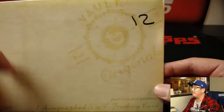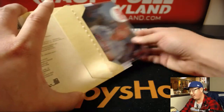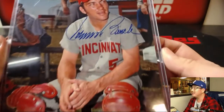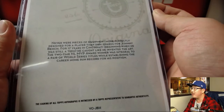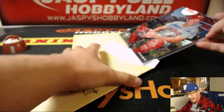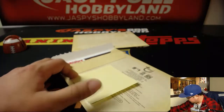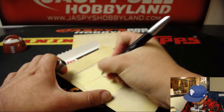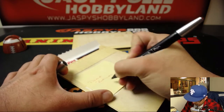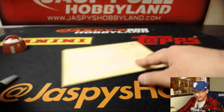Next up, envelope 12. And it's going to be a red Johnny Bench — Johnny Bench. Nice. There's his auto. Nice. That is 23 out of 40. Johnny Bench — that'll go to the letter J. That'll be for Diane. Thanks for getting in, Diane. Congrats.